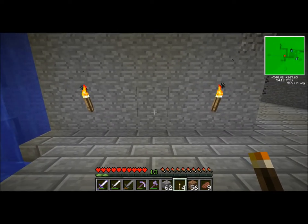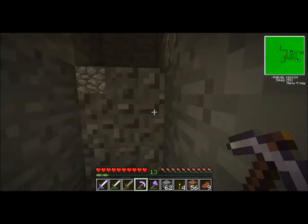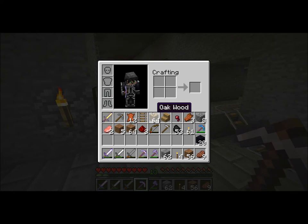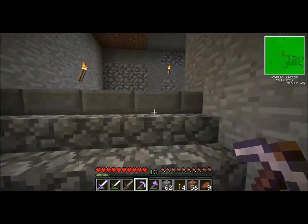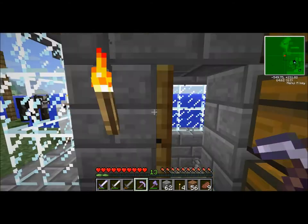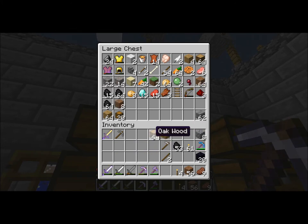With 1.6 coming out we're going to be looking at a lot of new things, especially horses and donkeys. That's really why I haven't gone out to look for a witch hut yet - I had to learn about the witch hut first. I don't have sticks on me - I just need one or two. Do I have any cobblestone? Yes! Let me put this up, put this up, get rid of that. Let's get the dirt in here.